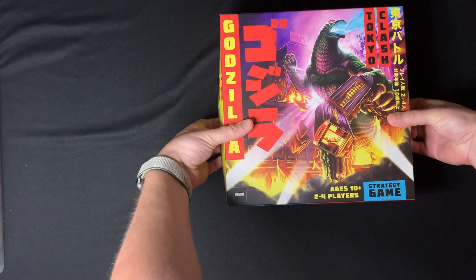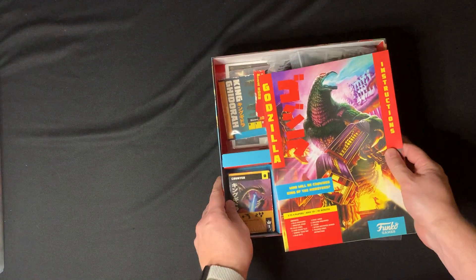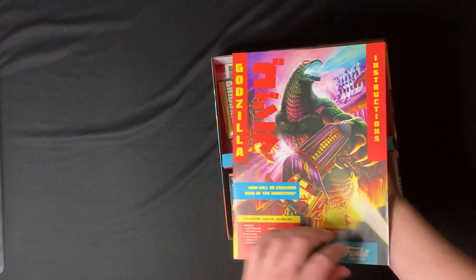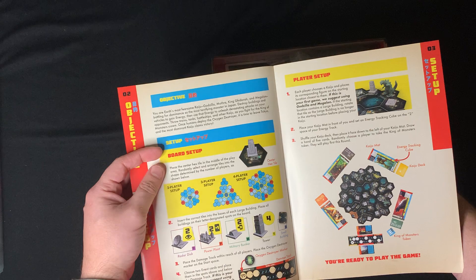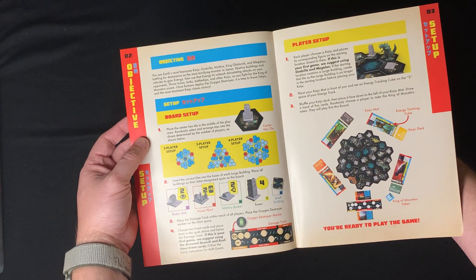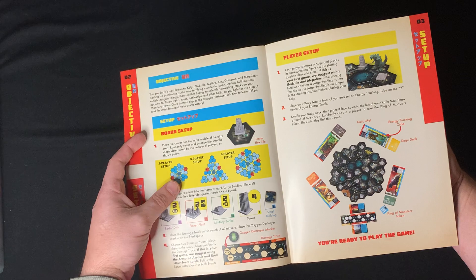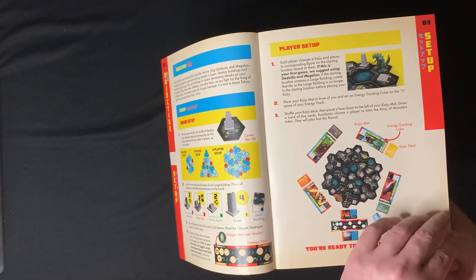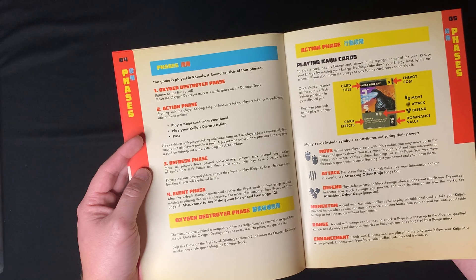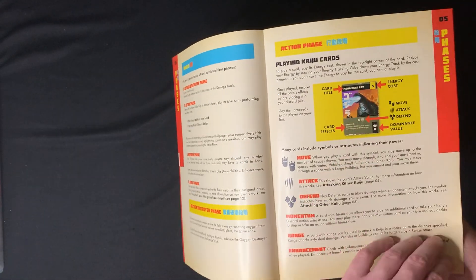So we've got a rulebook here - 'Who will be crowned king of the monsters?' It says 45 minutes inside. Taking a look at the instructions: got the objective, set up, board set up. There are different board sizes and states for two to three and four players. You've got radar dishes, power plants, military bunkers, towers - all minis. There's a player set up section and different phases: oxygen destroyer phase, action phase, refresh phase, and event phase.